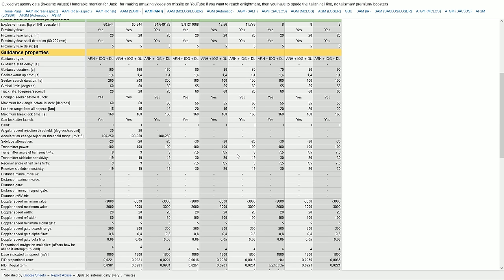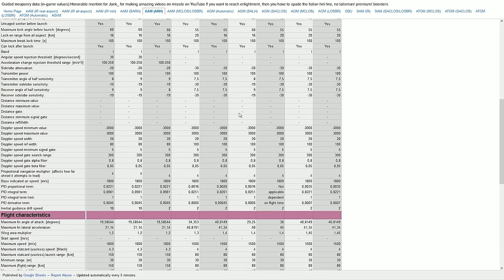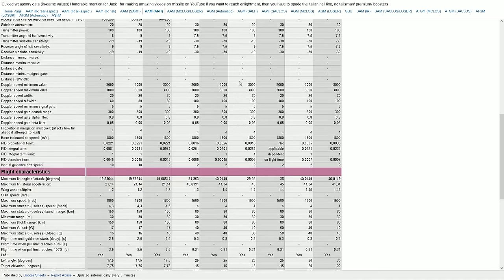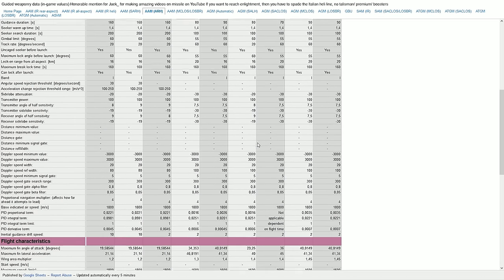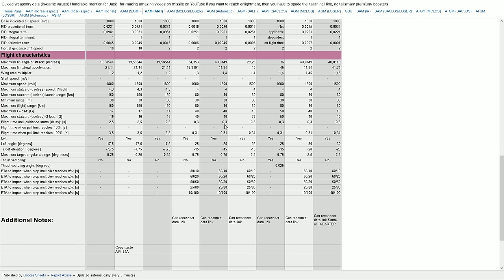There are also transmitter power and other seeker parameters — I believe these relate to how well the missile maintains track on a notching target and similar scenarios. There are many parameters here and I'm not going to go through every single one, but there are differences between these missiles. If you know what these mean, let me know in the comments. The autopilots and Doppler gates are different in each missile.